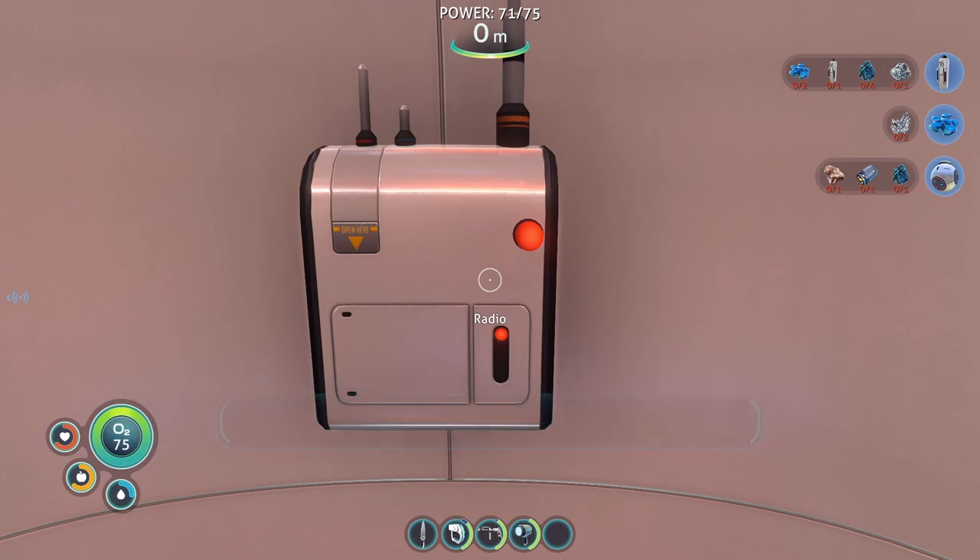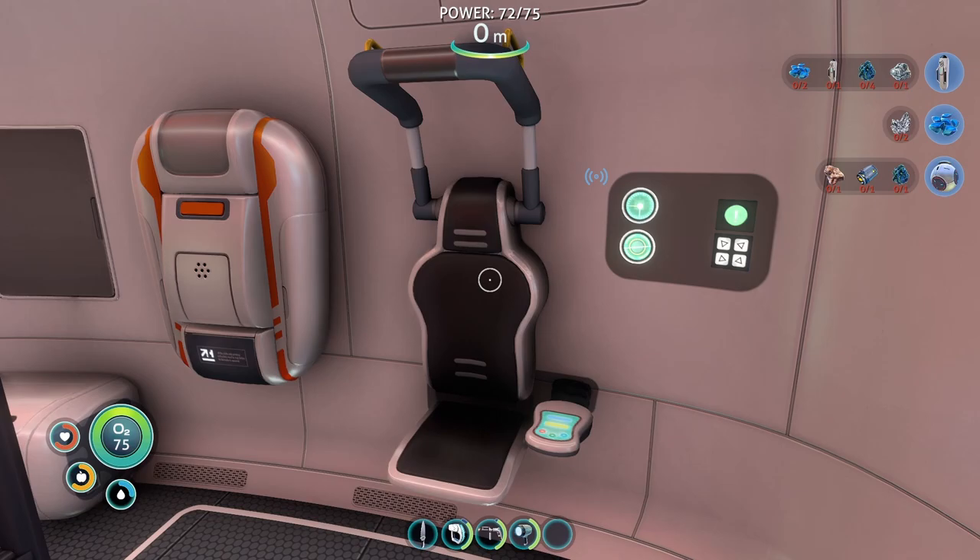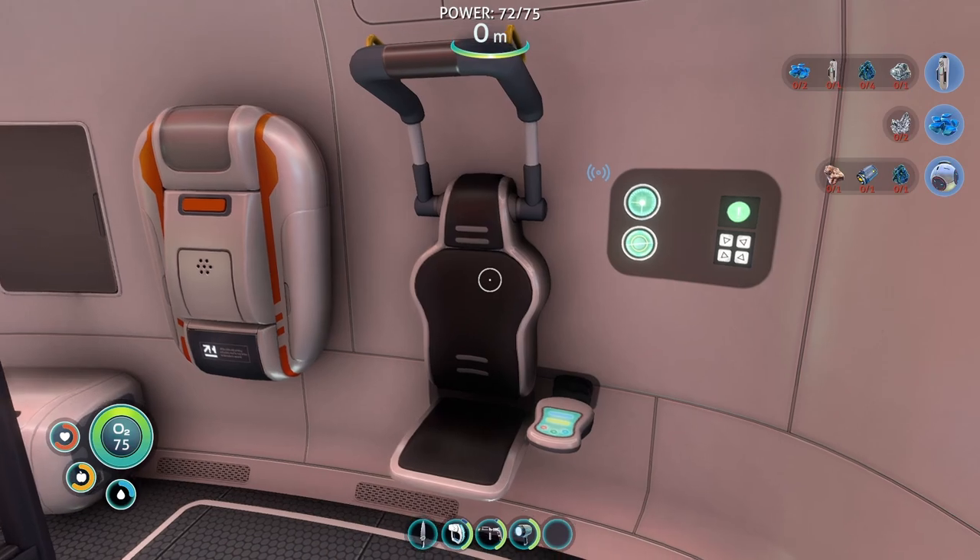This is life pod three, uploading our coordinates. We're plugging some holes in our emergency sea glide, so if we're late for the rendezvous, don't panic. Also, don't go home without us. Seriously. Three out. Signal location uploaded to PDA. Okay, it's gonna be a while before I go and see you.